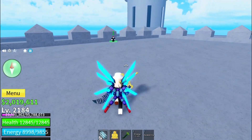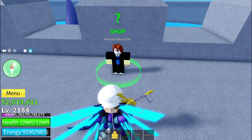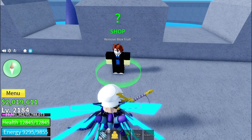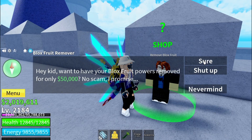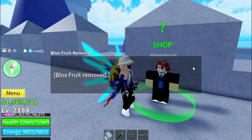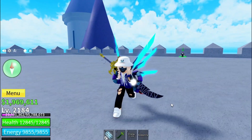Upon reaching the rooftop, look for the Bloxfruit Remover NPC. Interact with them to initiate the removal process for your Bloxfruit ability. The NPC will guide you through the process of confirming and removing your Bloxfruit ability in the 3rd C. Follow their instructions carefully to successfully remove your ability.